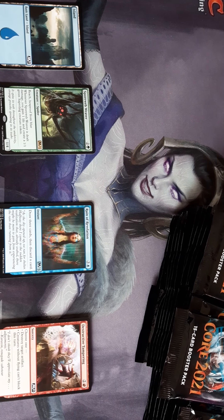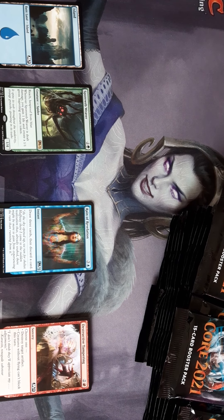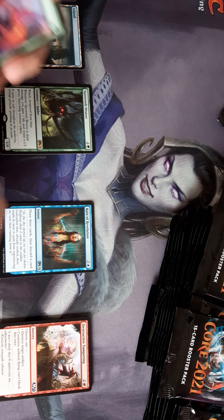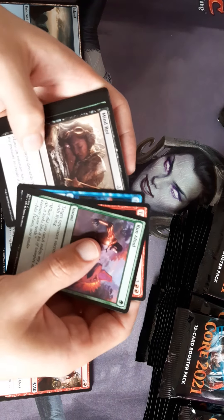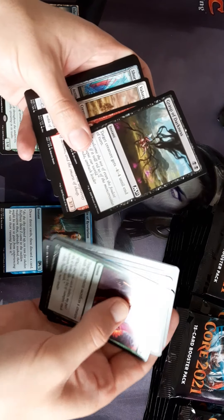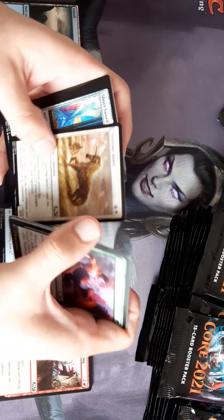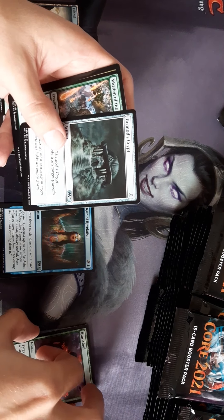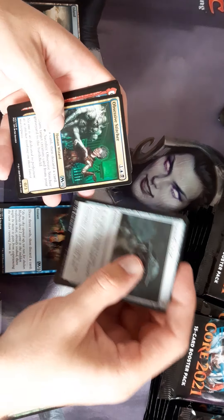It's an addition to your spider commander. It can't reach, has hexproof from blue, and whenever it deals damage you gain one life and make a sapling token. Gasp of Darkness — that's a good uncommon, a good common. Got a lot of reaper into the set.